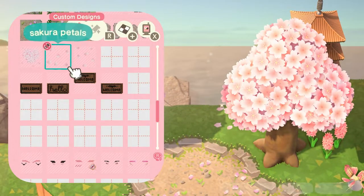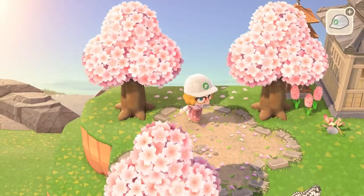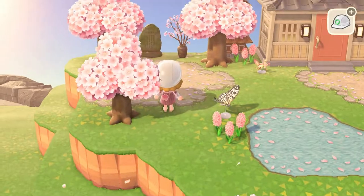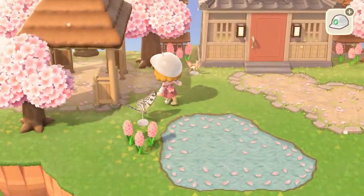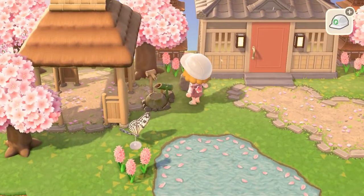I needed to start putting down some Sakura petals, so I'm doing that all around — picking up items, laying down paths, you know the drill. I'm just fiddling around with how I want these items to look, and then I started adding more codes.